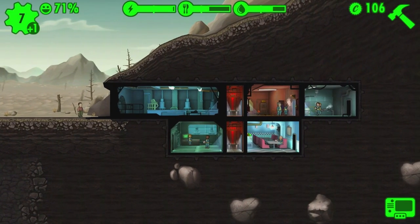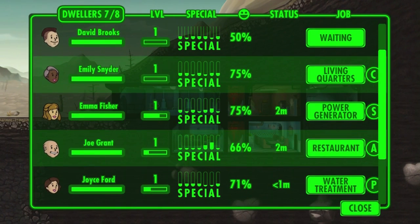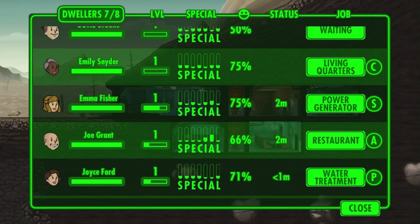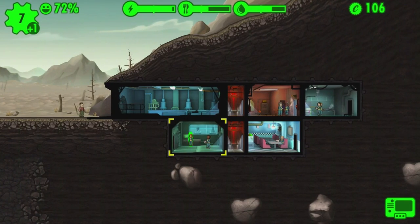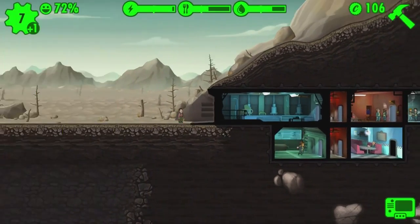You can tap on the upper left-hand corner to get an overview of all of your survivors — or dwellers as the game calls them. If you choose to reassign them to different rooms based on their abilities, you can do that easily and see everything at a glance.